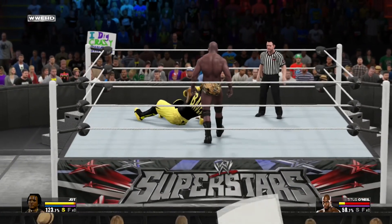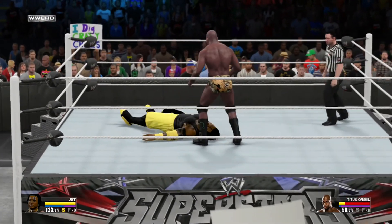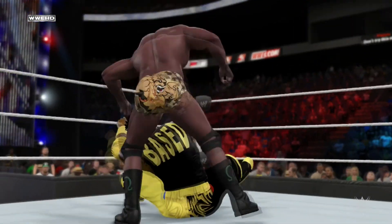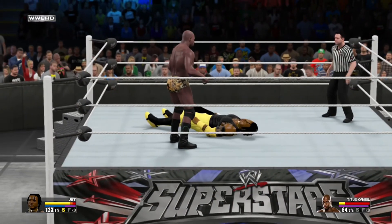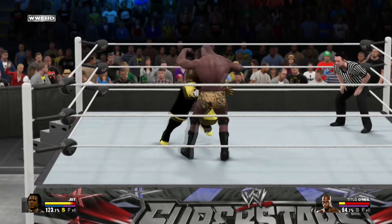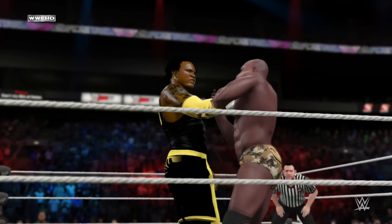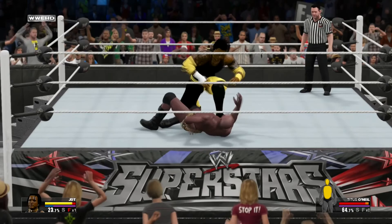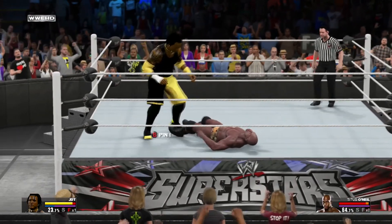Titus throws me over with a back body drop and I've got a yellow bar. I thought it was going to be a squash match but Titus is actually proving to be a good contender. He's a good wrestler - I think he's got to work on his mic skills more though, because he could be on the next level since he's built very well. I'm going to give him a chokeslam, throwing straight down on his back like the Big Show, Kane, or Undertaker would do.